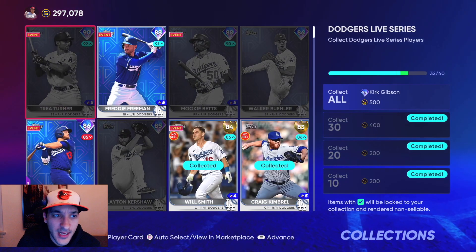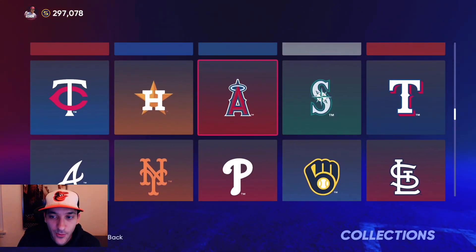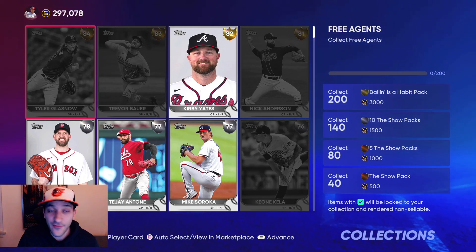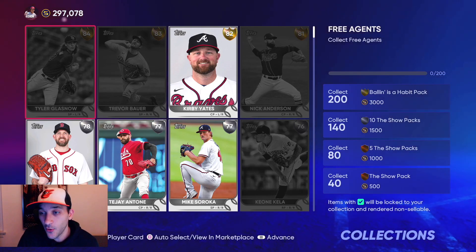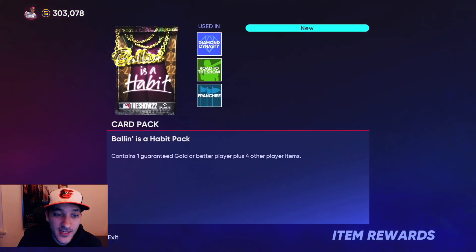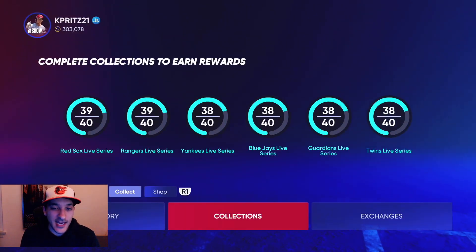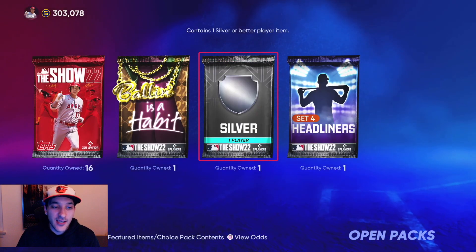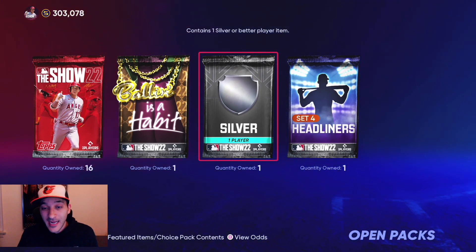Trey Turner is going to be very expensive — probably one of the last cards we get. Another collection is the free agents: if you collect 200 of them you get a Balling Is a Habit pack, 10 The Show packs, 5 The Show packs, and another pack — so 16 show packs and a decent amount of stubs. The reason I did collections now is so anything we pack is instant stubs, because we have every common, bronze, silver, and gold already — only missing diamond players.